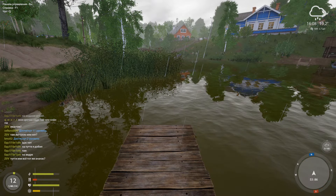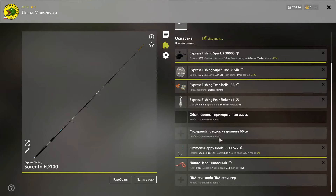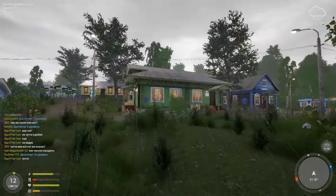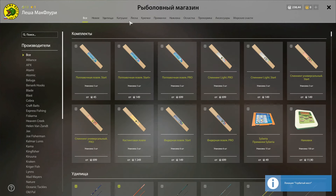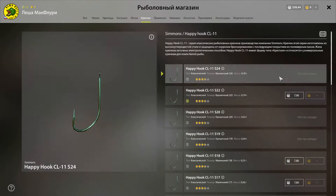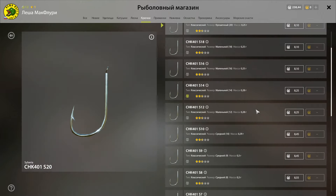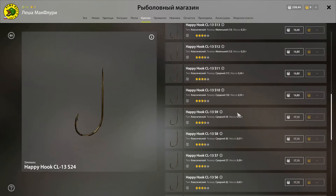Добравшись до точки, достаём удилище и проверяем оснастку. Прикидывая средний размер карасей, понимаем, что крошечными крючками 22-го размера ловить проблематично. Принимаю решение сбегать до магазина за крючками нужного размера. Оптимальные размеры крючков для карася — от среднего 6-го до одного большого классического. На большой 1-й будете ловить, когда появятся бойлы и ПВА. Пока нам достаточно среднего 6-го размера. Берём Happy Hook — по одному для каждого удилища.